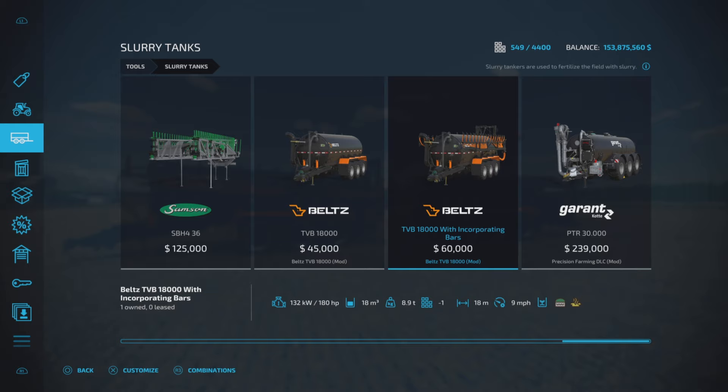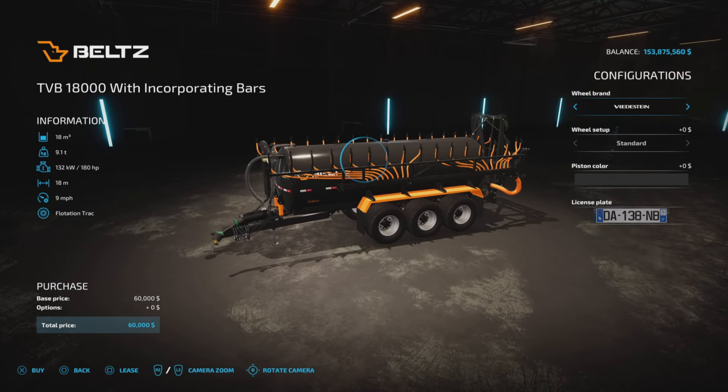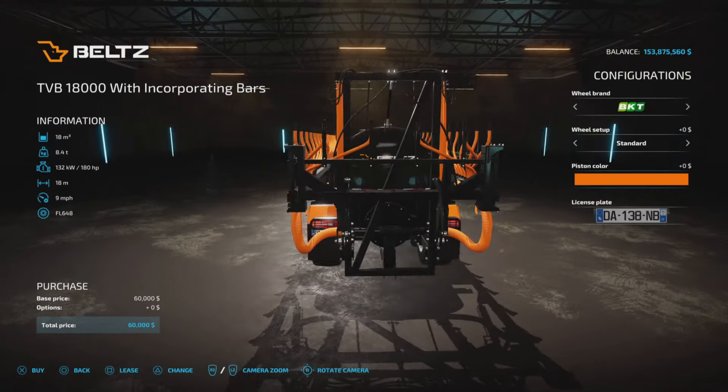Looking at the TB 18,000 with incorporated drag bars at $60,000. It has the same capacity and horsepower rating, but 18 meter working width at nine miles per hour for digestate and slurry. Same wheel brand options, exactly the same as the other one — it's just that this one has the drag bar built in.